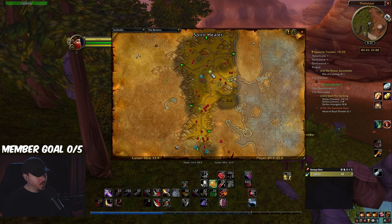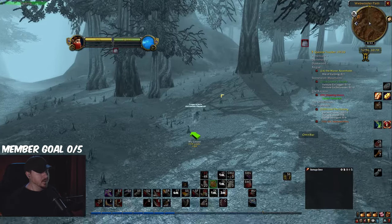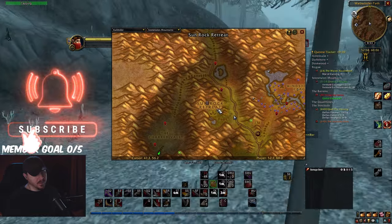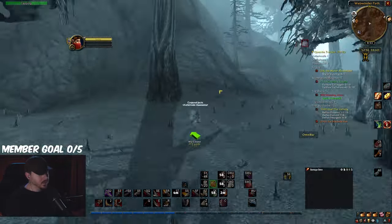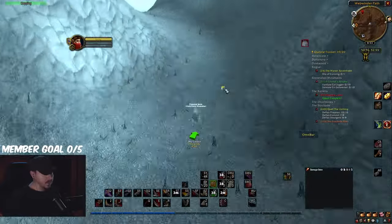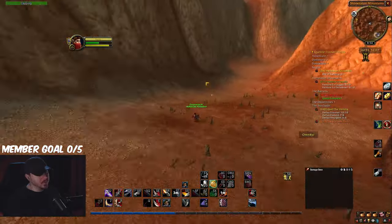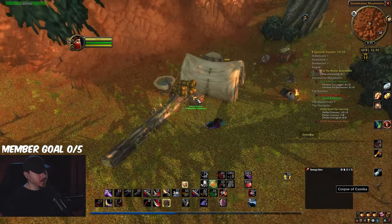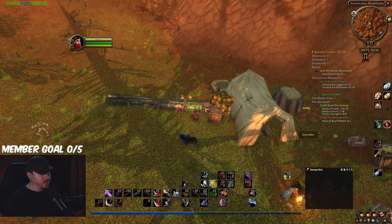It looks like I'm going to have to walk all the way back up into Stone Talon Mountains to get the quest. The path is just a little past the Sunrock Retreat. Once you get here, you can just pick up the pocket litter and complete that quest.